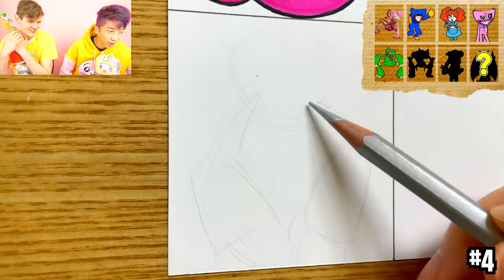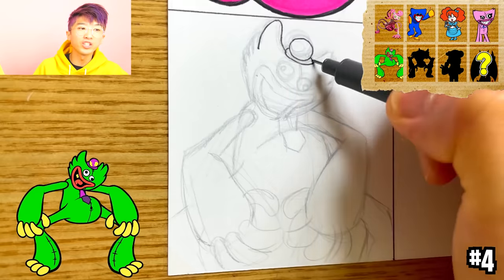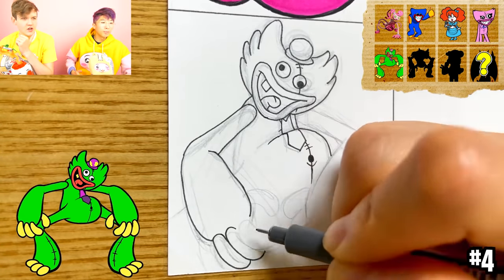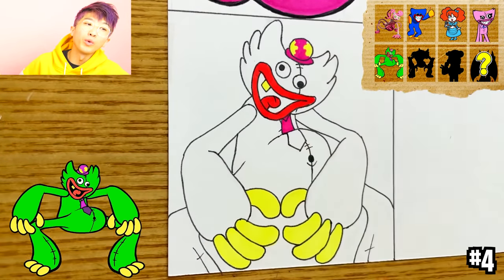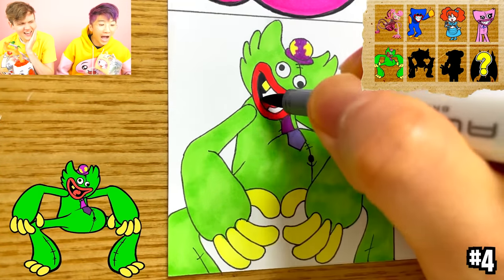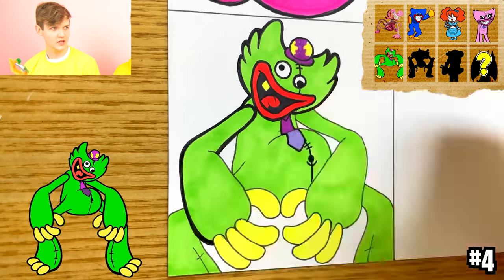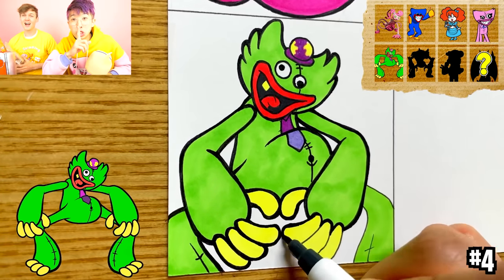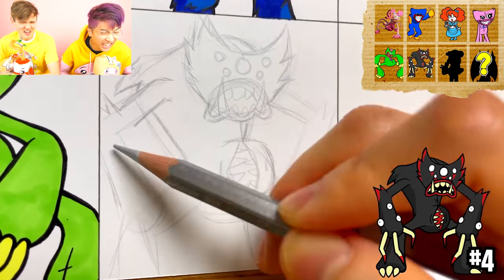Kissy Missy doesn't look that happy. Oh man, it's Silly Billy! This might be a hint that Silly Billy is in Chapter 2 — because in the Chapter 2 trailer there are yellow and green huggies, and it might be Silly Billy. I'm very excited to play that game. When Chapter 2 comes out I'm gonna play it for a week straight. Make sure you subscribe to LankyBox so you don't miss those videos. I heard LankyBox might be in Chapter 2!